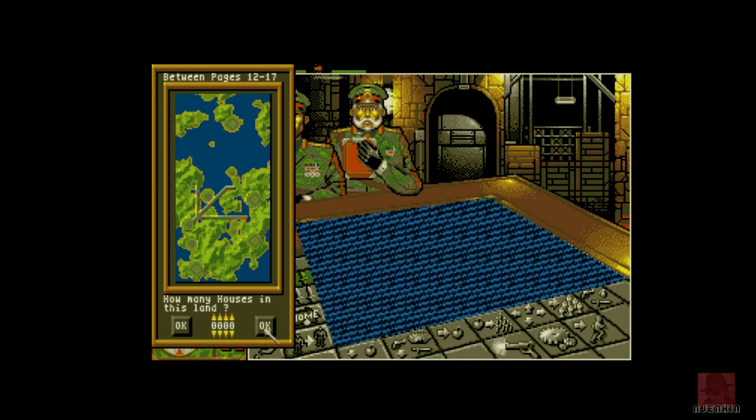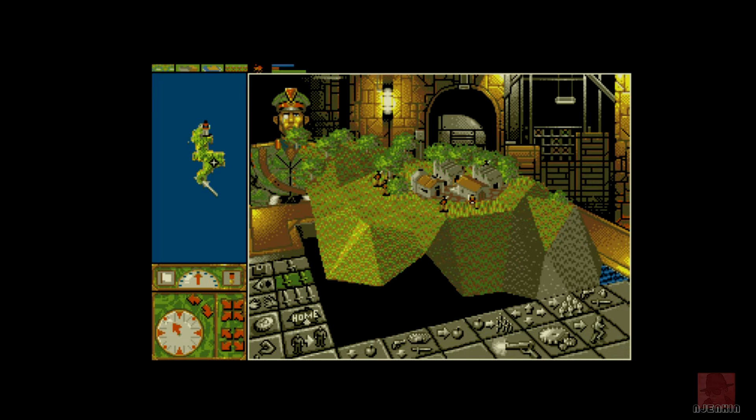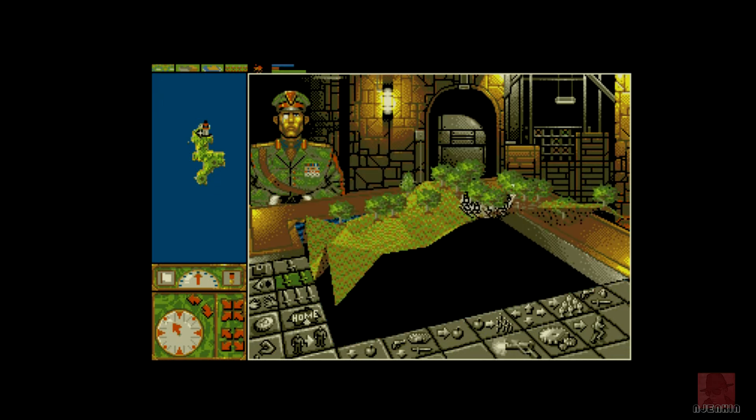The generals are dressed in World War One regalia rather than medieval gear. It looks quite similar at the moment. The key differences are the weapons - in the original you had bows, swords, boats, and catapults; here you've got guns, tanks, and biplanes if you want to invent them. It looks very, very similar to the original game.